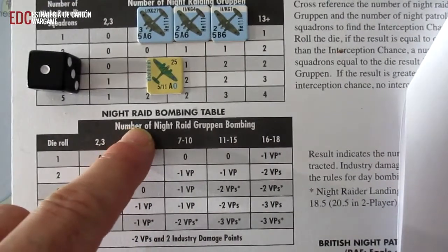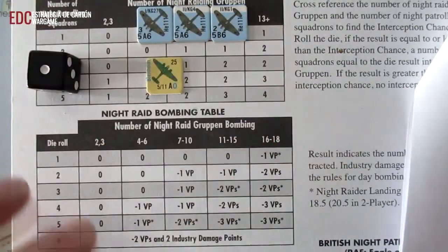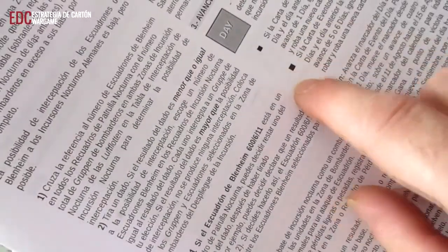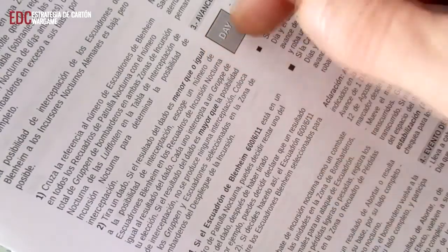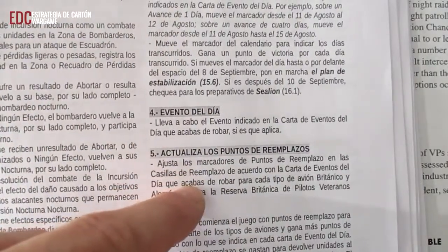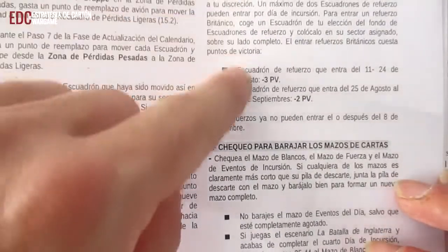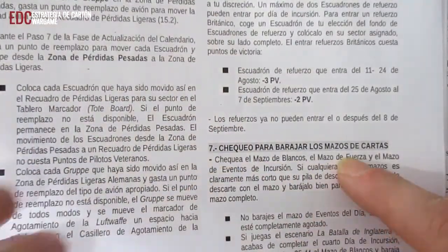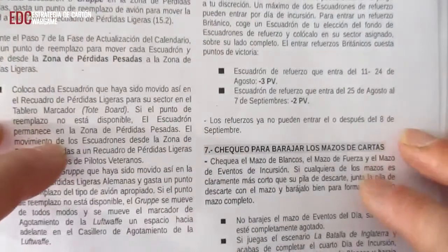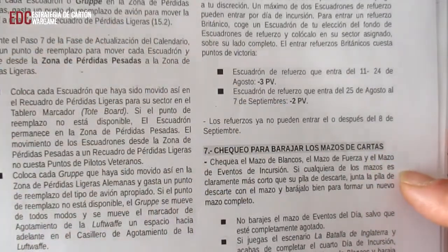Esto es lo que representa el juego de esta forma. Una vez hemos visto esto, ya hemos visto el tema de la incursión nocturna; ya llegaría el avance del día. Volvemos a empezar en cierto modo: el evento del día, actualización de los puntos de reemplazo, el tema de los refuerzos y el chequeo de la baraja del mazo de cartas. Hasta ahí llegaríamos con lo que es un turno normal de juego, desde un día entero. Lo que hemos visto hasta este vídeo es un día entero de juego para el jugador Lion.